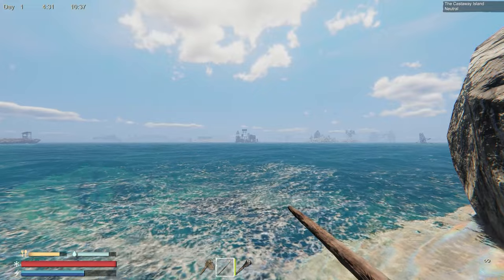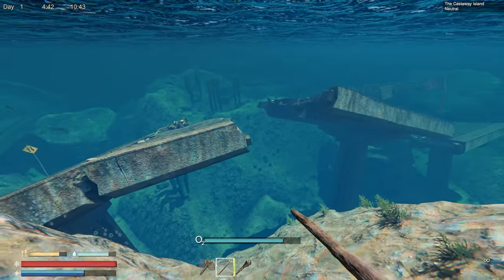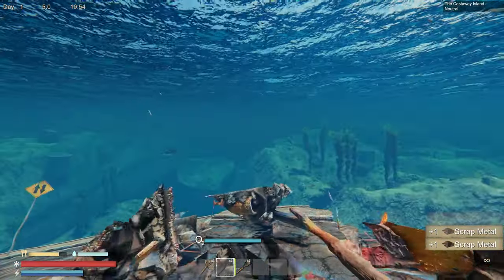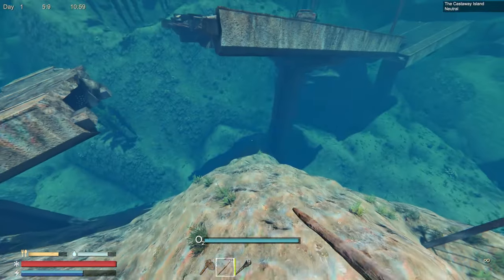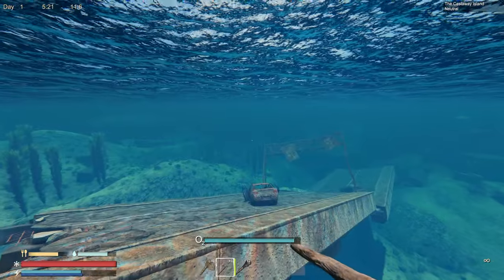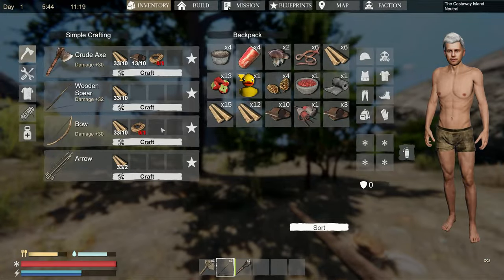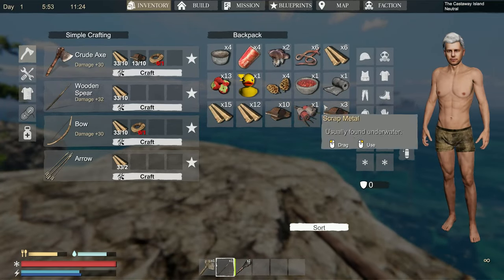Castaway Island — there's a whole thing right there. I don't know if we can swim all the way over. I'm a little bit worried about sharks. The audio underwater is a little boomy. Where's my oxygen meter? Oh, it's literally right there in the middle of the screen. I have some scrap. Those are like swordfish-looking things. Do we need to make it over to that thing right there?